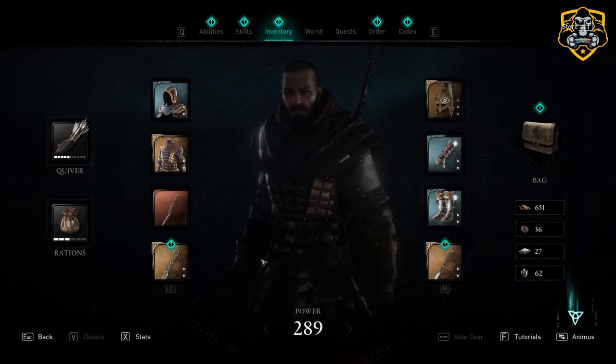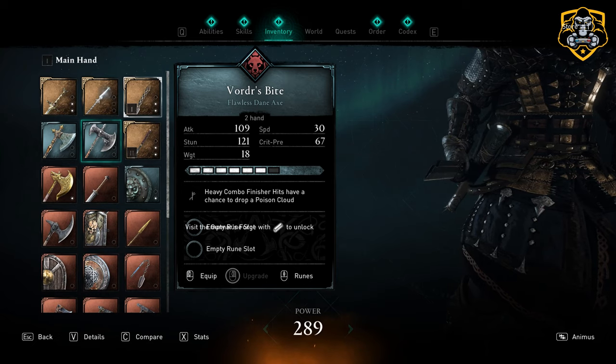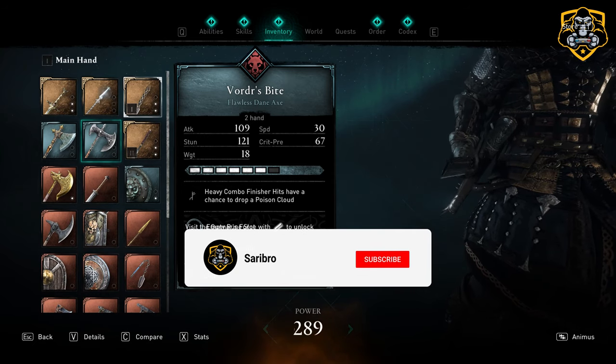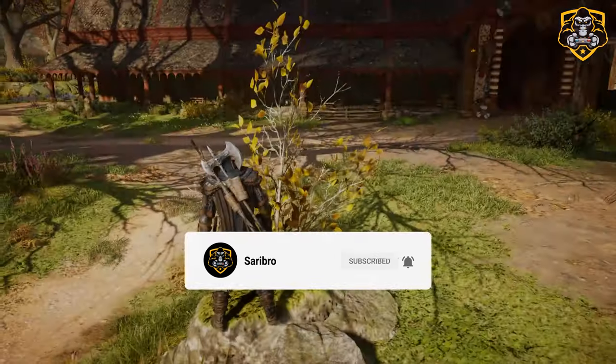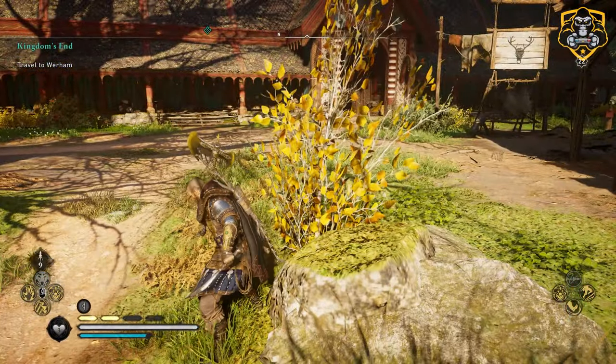Alright everyone, those are all 11 legendary animals in Assassin's Creed Valhalla — their locations and the rewards you get for defeating them. I do hope you found this video helpful, and if you did, leave a like and subscribe for more. Thanks for watching and enjoy your weekend!